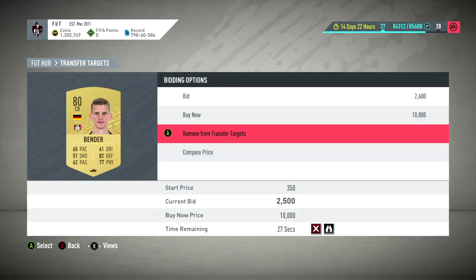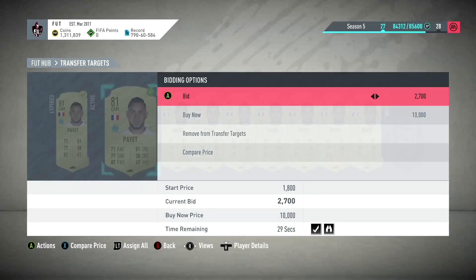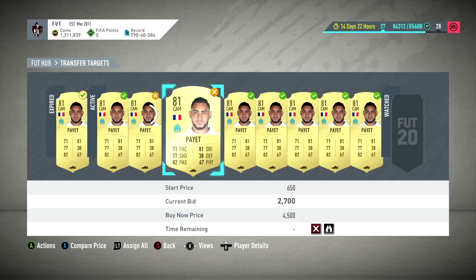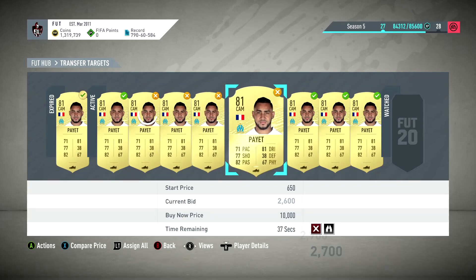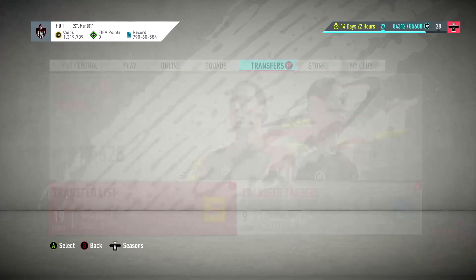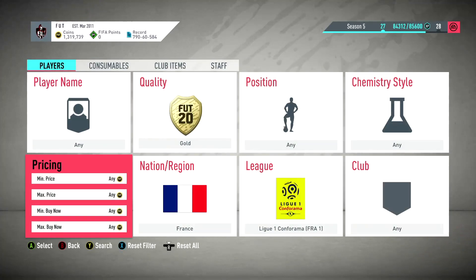We're looking at Paya - around three two, which means there's only about 160 coins profit. Anything under 3k would be profit. Everyone's kind of been bidding to 2.7 and they're winning them for 2.7 which is kind of a shame. I'm not gonna go and wait because it's kind of pointless at this point - all the bids are sold which was nice. Let's have a look at Paya's price.